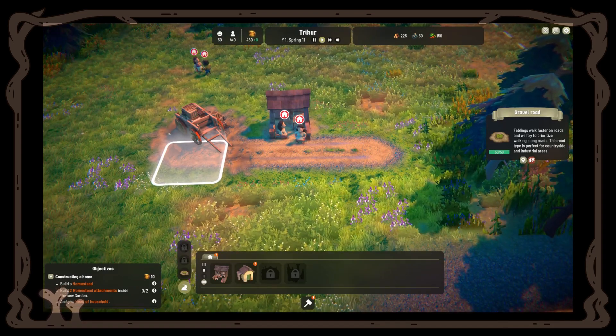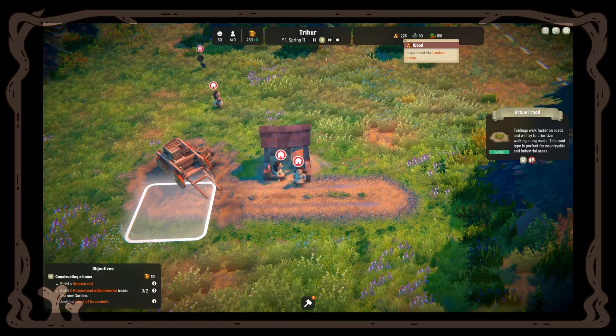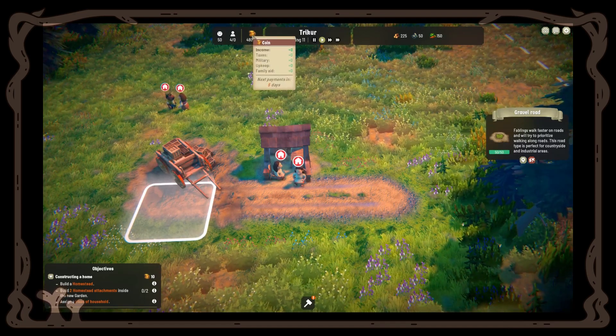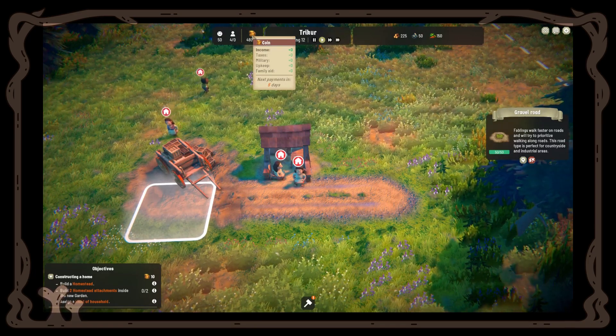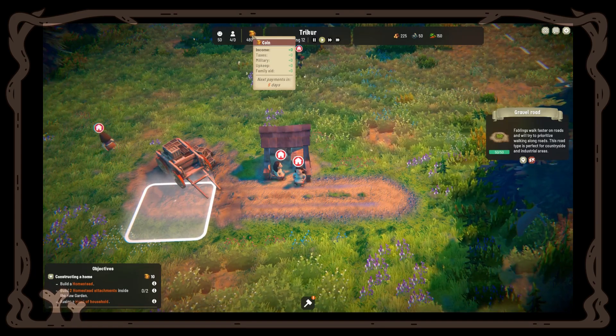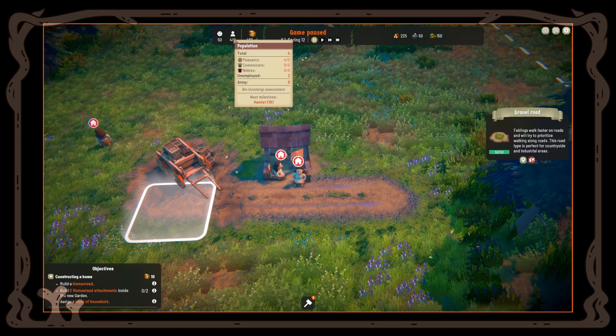Now we have more options visible on the top — I can see how much wood, stone, and vegetables we have, our coins, and our income. We receive payments approximately every five days based on the number of people living here. The more people we have, the more income we receive. Currently we have four peasants in our little village, with two unemployed. Every 10 days there will be incoming newcomers, and we need to always have buildings or houses for them to stay.